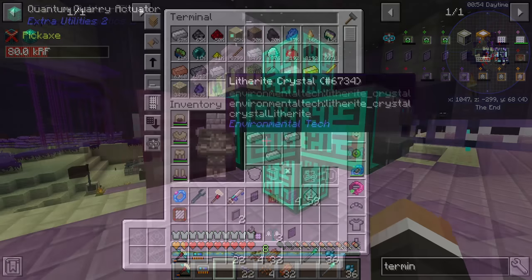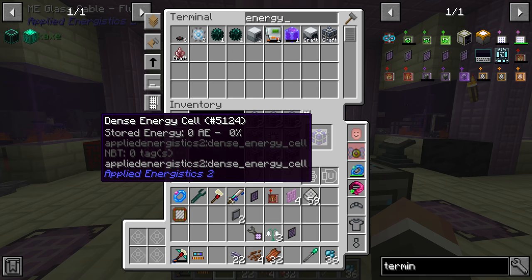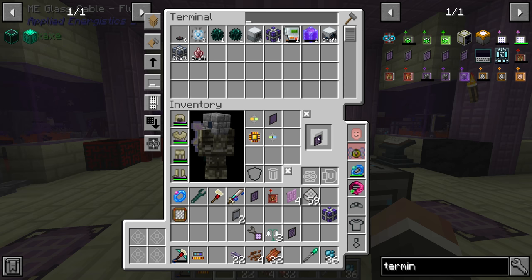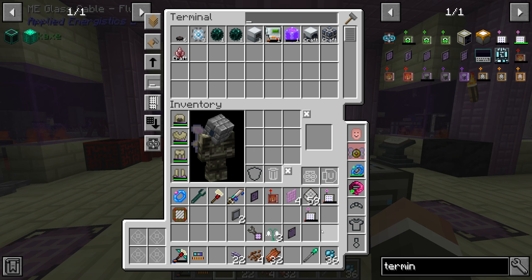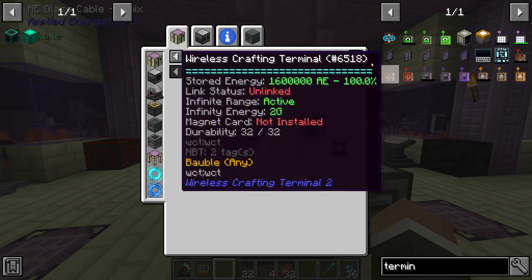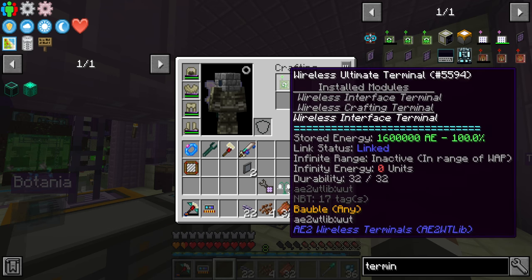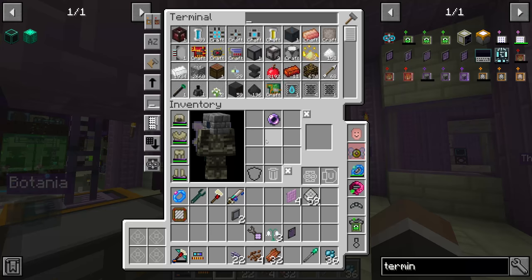Do we have what it takes to make two dense energy cells? Yes, nice. I'll make two of those and keep them in since they don't shift-click in for whatever reason. Then we'll make two wireless terminals. For each we need a regular ME terminal which should be perfectly fine. From there we craft one up into a wireless interface terminal and the other into a wireless pattern terminal. Then we craft all three together to get the wireless ultimate terminal with all the modules.